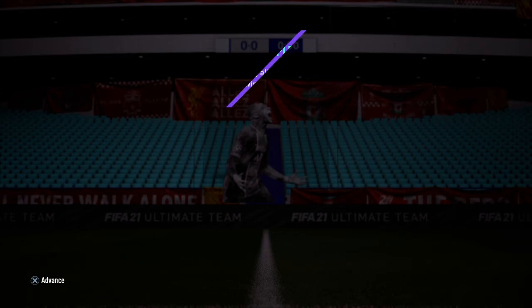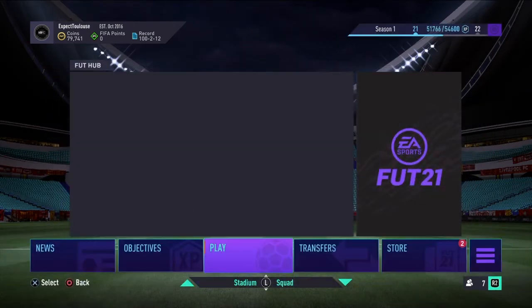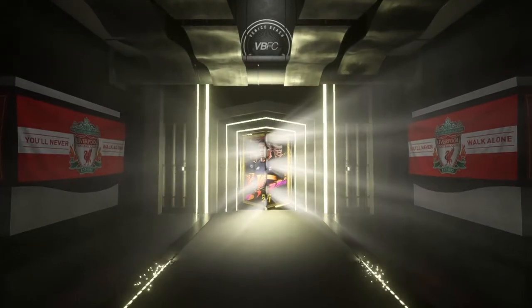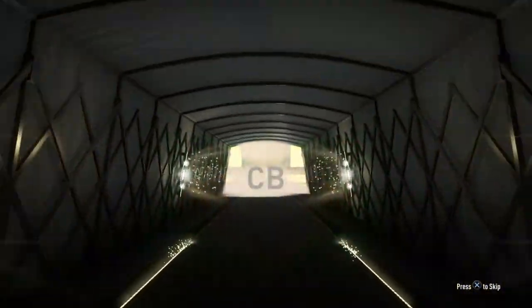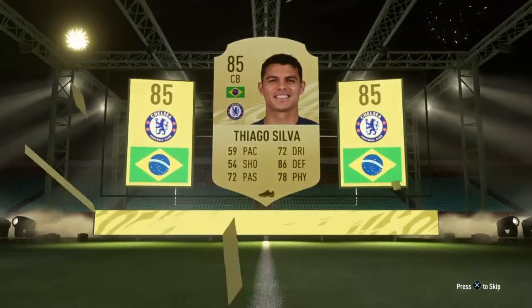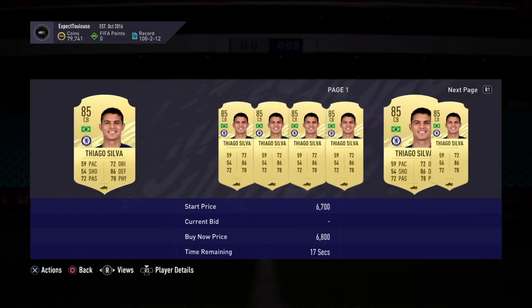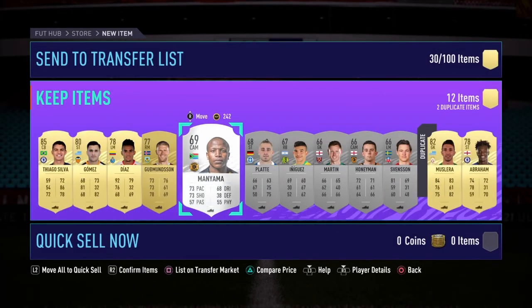That's Marquee Matchups completed — we get a premium gold players pack plus the pack for completing that section, so two packs to open. Can we get at least one board or walkout from these two? Let's go — board or a walkout! Brazil center back, Chelsea — Thiago Silva! Let's go, we got a board! He's probably not immediately usable but he goes towards SBC fodder. I'll keep hold of him.